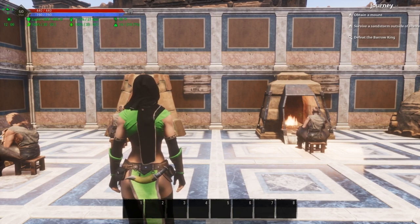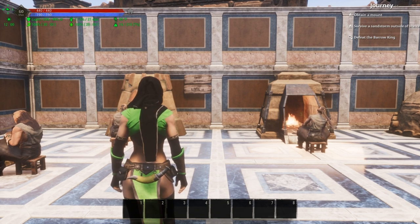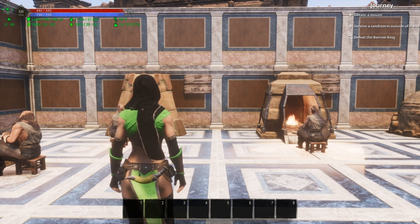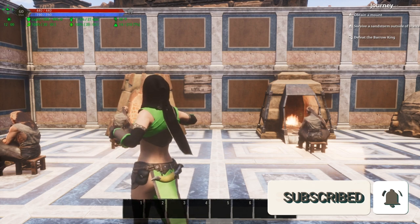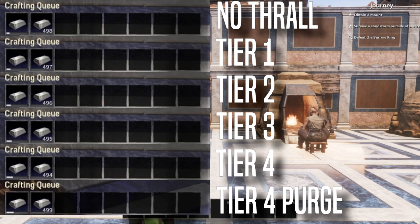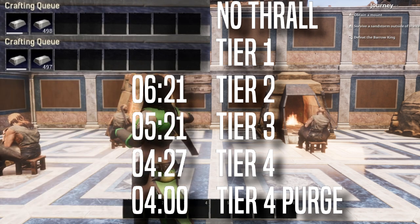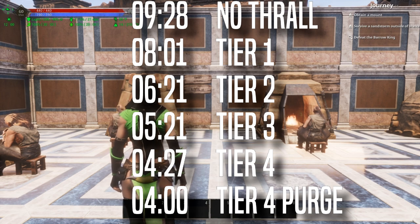Let's go over the thralls first, tier one through tier four purged. Tier one gives you a 25% increase to crafting speed. Tier two gives you a 50% increase. Tier three gives you a 75% speed increase. Tier four gives you a 100% increase to crafting speed. A named purge thrall — one that can only be obtained from a purge, not obtained anywhere else — gives you a 150% speed increase to your crafting.